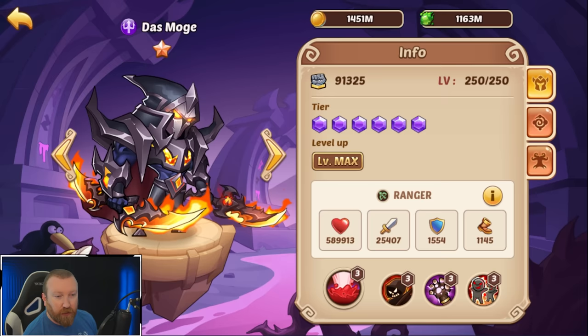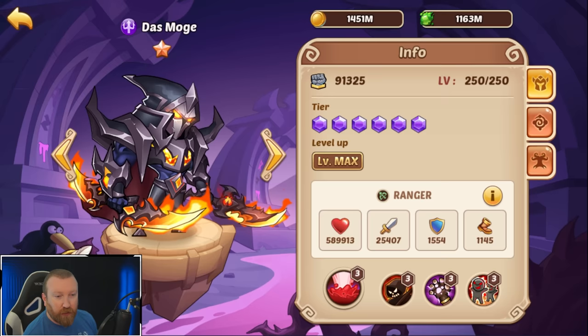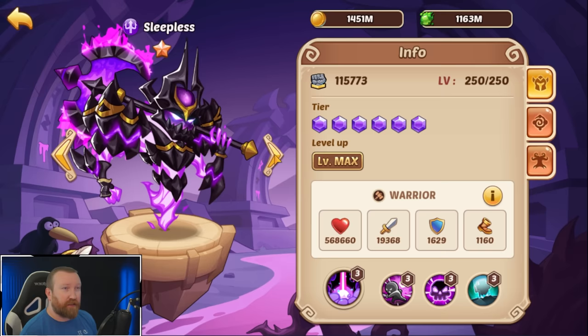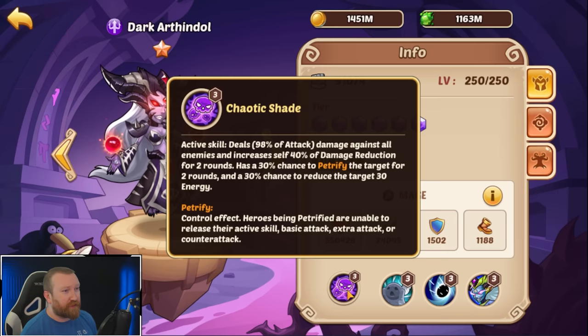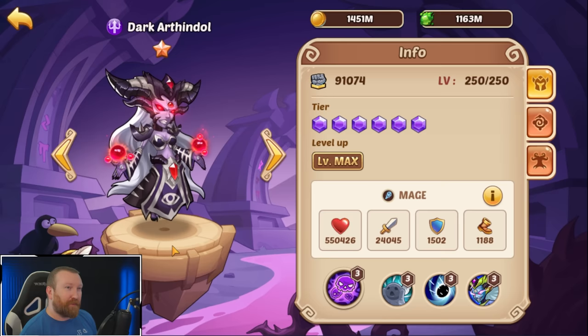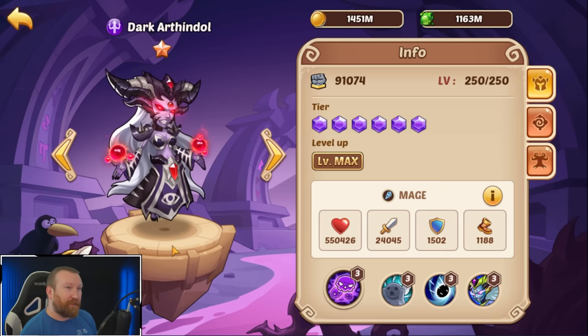Dark faction is getting a bunch of them: Dasmog, Sleepless, and Dark Arthendhal. Dasmog used to be one of the top PVE damage dealers alongside Scary - when you have multiple of them they feed energy into each other. Sleepless, not really. Dark Arthendhal could be interesting depending on how much damage she can do. She has a 30% chance to petrify, which is not really high enough to be effective. She's like a carry-slash-Jara combination but just really bad at each version.